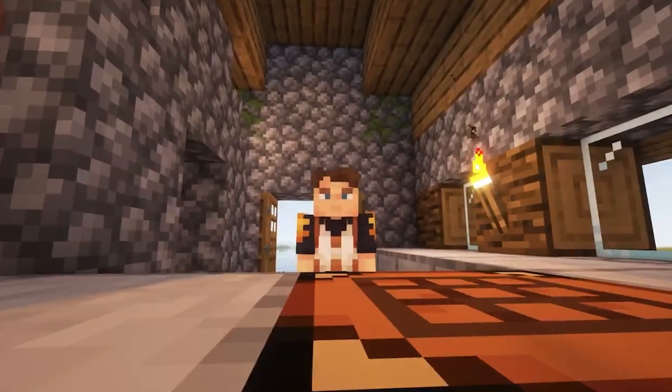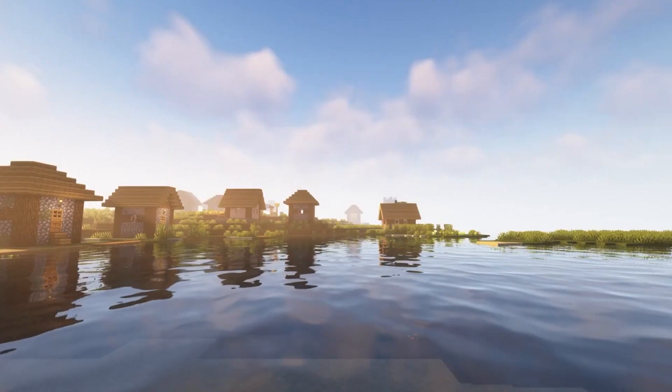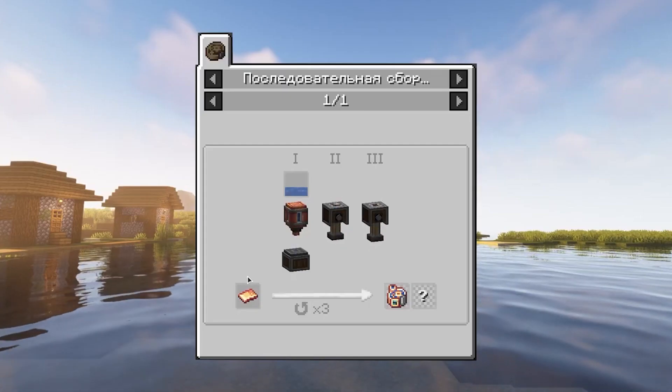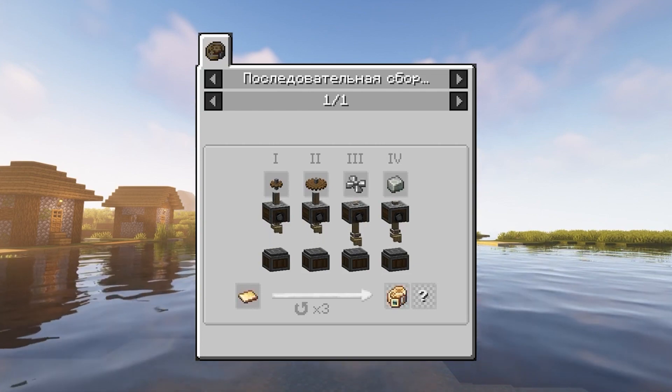The crafting of things has changed - now much can be crafted only using engines. There are three of them: a hydraulic engine, a heat engine, and also a steam engine.